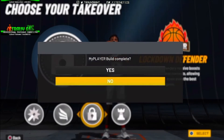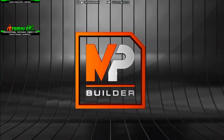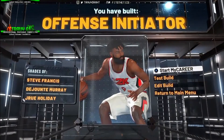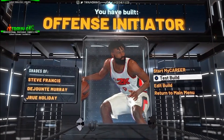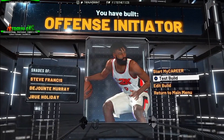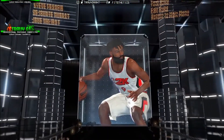We got the lockdown takeover and the offense initiator class for this build — shades of Steve Francis, Dejonte Murray, and Jrue Holiday. Ain't mad at that at all.